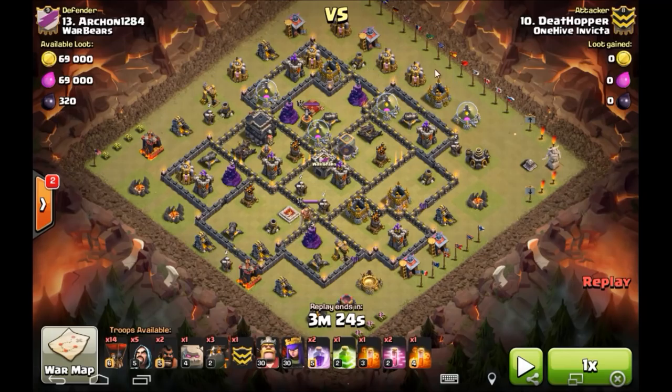If you look at the way this base is set up, Death Hopper's idea here is to go in, create a funnel on this side, jump over, get his heroes in there, maybe even rage them up, and take care of air defense one and air defense two. To me, if I was planning this first hit, I would never think just two golems and five wizards with heroes — especially with a lava hound in the CC or a golem — it's going to slow things up so much with the elixir storage, dark elixir storage, and the Clan Castle there. I would not bet I'd ever get that second air defense.